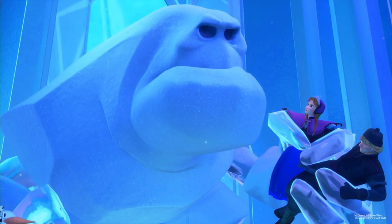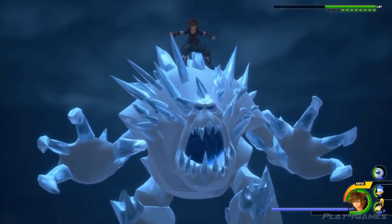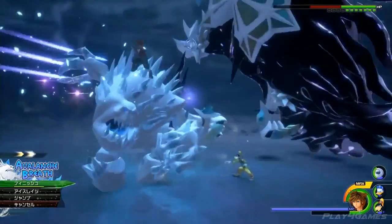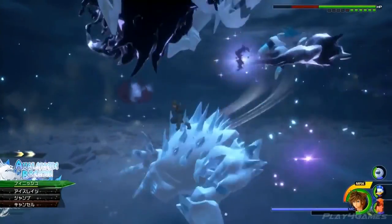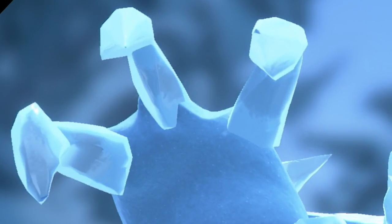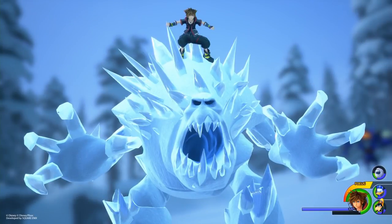Following on with new Frozen content, we have two new images of Marshmallow. Marshmallow is going to be a party member for the Frozen world in Kingdom Hearts 3, although I personally feel he'll be quite situational — only coming in during specific scenario moments throughout the world. We know he's used in the boss fight, and there are probably a few other moments, but I don't think he'll be on call all the time. He's a massive snowman with enormous claws, so having him constantly available might be a little overpowered.